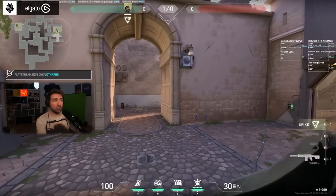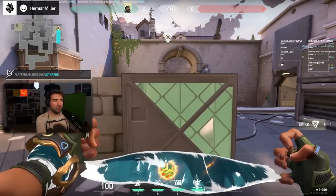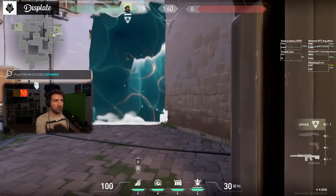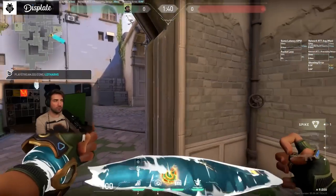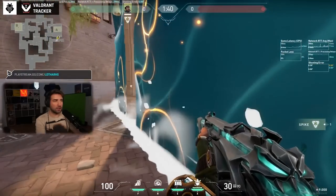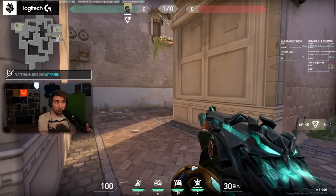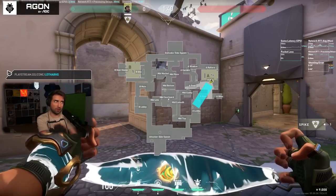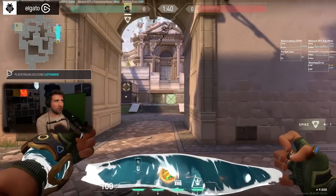It doesn't help that Harbor's utility is pretty clunky to use. When walling, you have to be at a specific angle to make sure the wall is positioned correctly. If I'm playing from Switch and use the wall at the wrong angle, I either buy space for the opponents or only block one narrow angle. You have to be super precise and pay attention to the minimap — it's insanely clunky. On top of that, the indicator on the minimap is not correct, which I discovered while preparing this video.